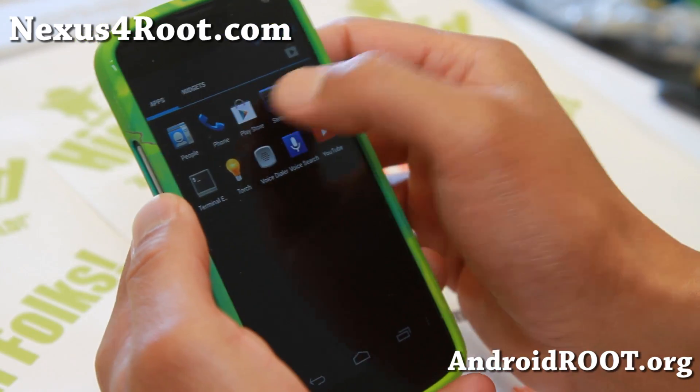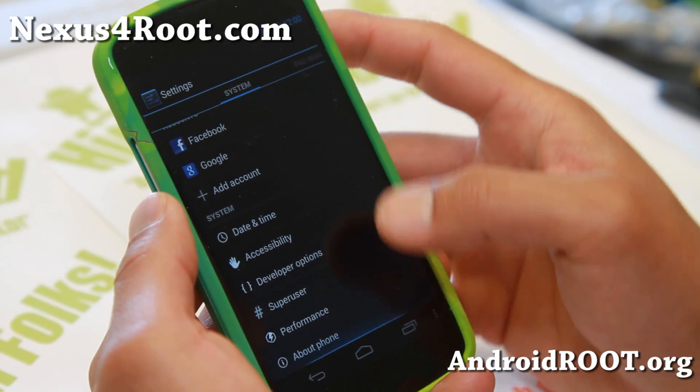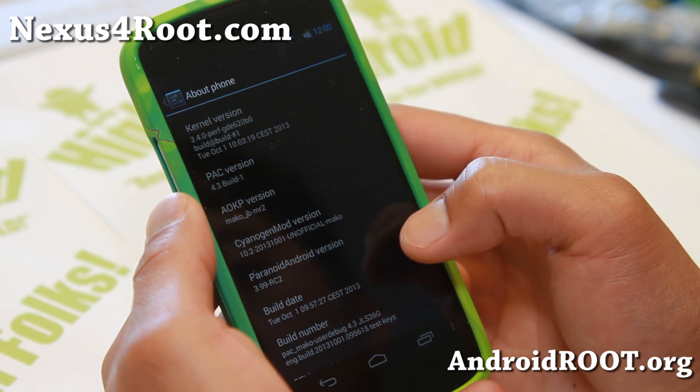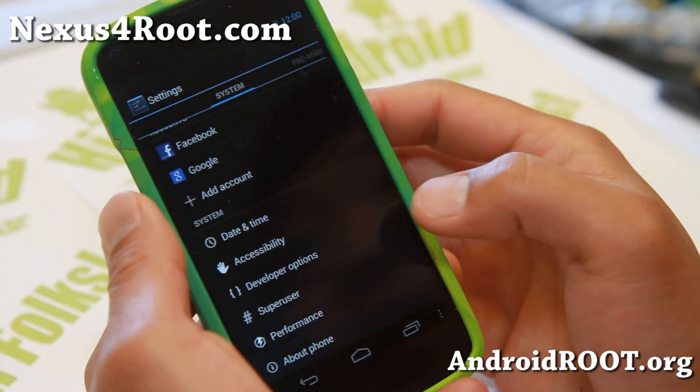Pac-Man ROM, for those of you who don't know and have never tried it, is actually a mix of three different ROMs: AOKP, CM10.2, and Paranoid Android 3.99. So you get the latest version of all of those ROMs, which is nice.